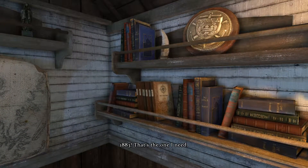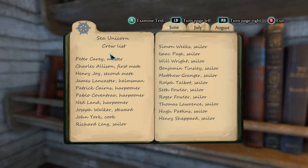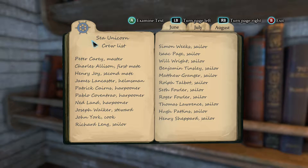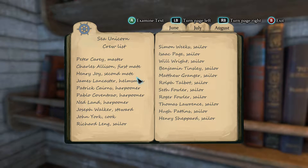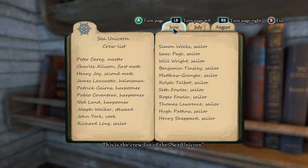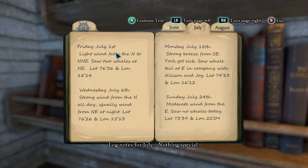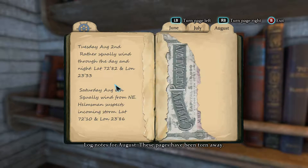1883 — that's the one I need! Did I finally figure it out? Crew list! I was wandering around forever. All right, so Peter Carey, master; first me; Henry, second me. Sorry guys, I was getting so tired — I was like, oh my god, I can't find the answers. All right, this is the crew list of the Sea Unicorn.